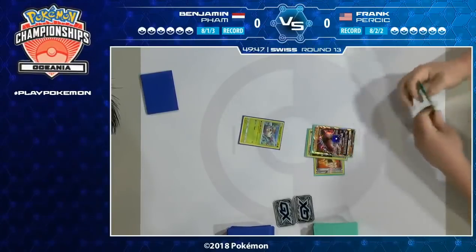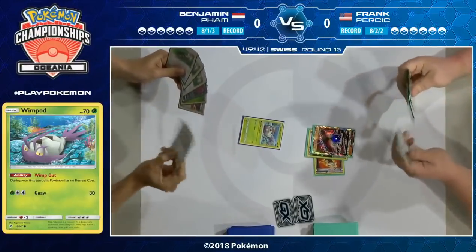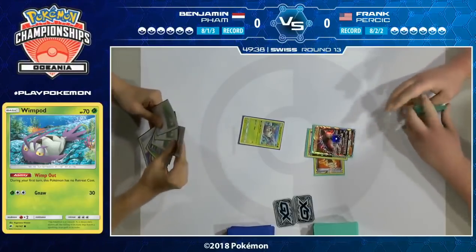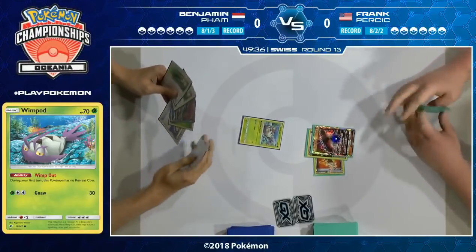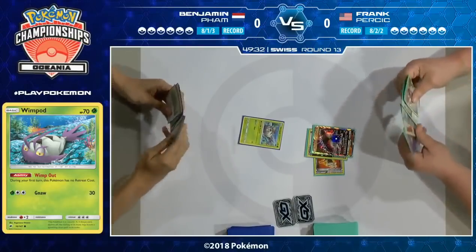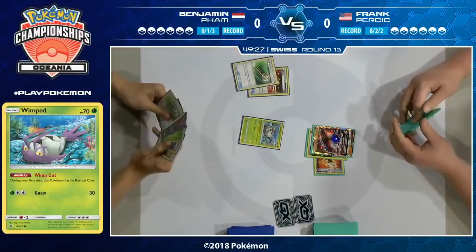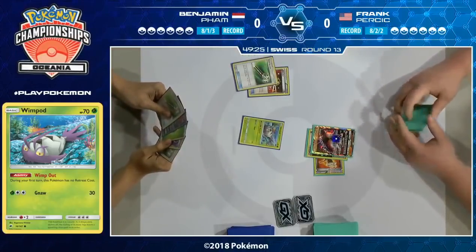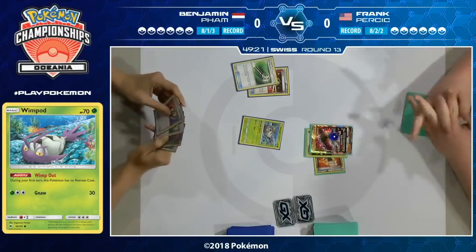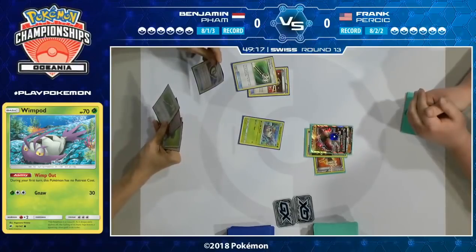Which can be pretty awkward if he doesn't have Trade available to him — how does he find his Field Blowers if he doesn't have those draw supporters? And that is just an energy attachment, a Fighting Fury Belt, and a pass from Frank. Probably not the ideal startup that he wanted. No Trubbish is down on the field, so we're not going to see a Garbatoxin anytime soon. This is what can happen when you're playing a deck that doesn't focus on draw — you just hit these hands. Buzzwole has a lot of hit points, especially with that Fighting Fury Belt.